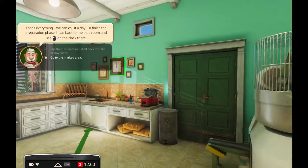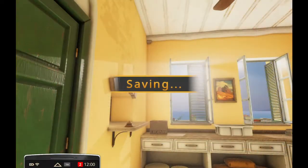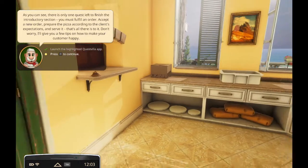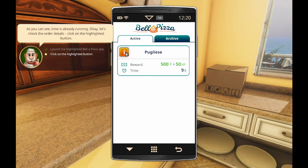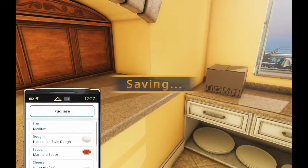We can call it a day. To finish the preparation phase, cut the clock. Day one - sold one pizza. Only one quest left to finish in the introductory section: complete an order - accept a new order, prepare the pizza, and serve it. That's it. Pougalese - order details. Dough, sauce - awesome, did all of these yesterday. Pin the order - know what to do. Let's go.